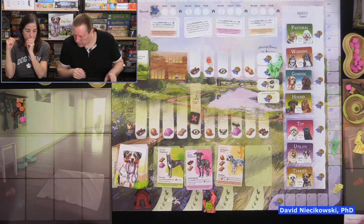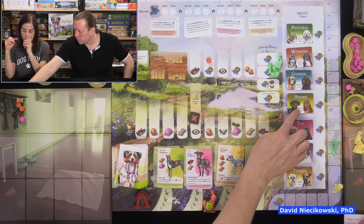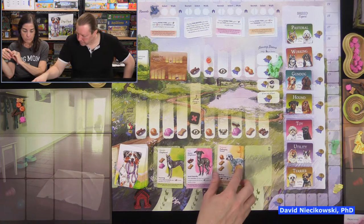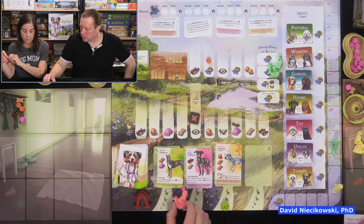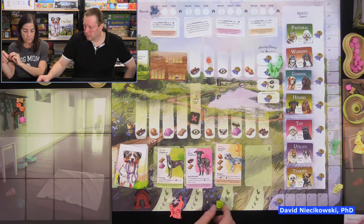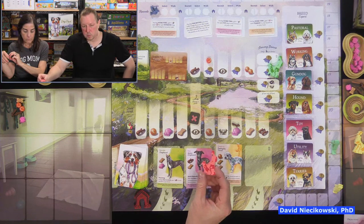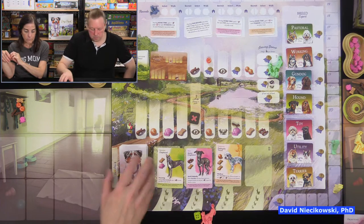We have a greyhound — hounds are worth four at the end — a toy dog worth three, and a terrier worth two. The auto walker is going for the greyhound. In case of a bid tie, the person who bid first wins, and the auto walker bids last every round.